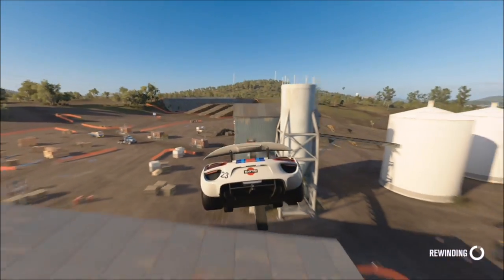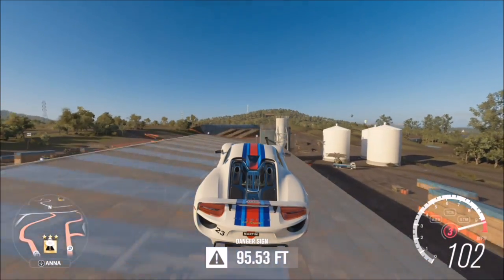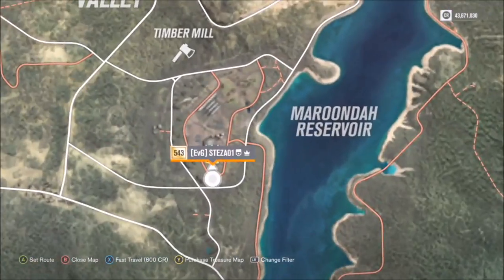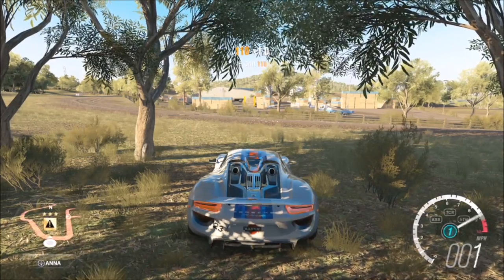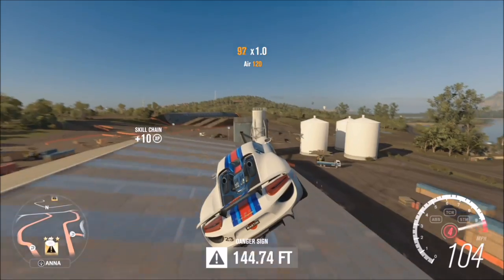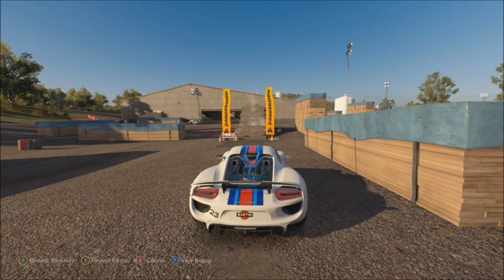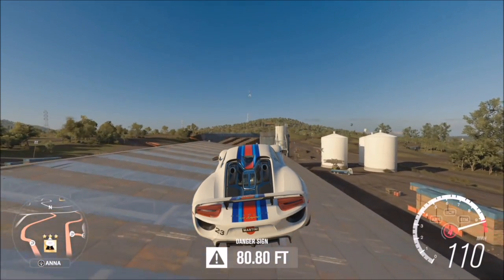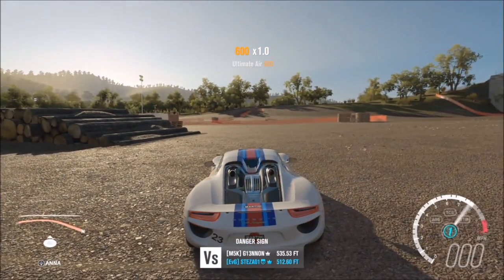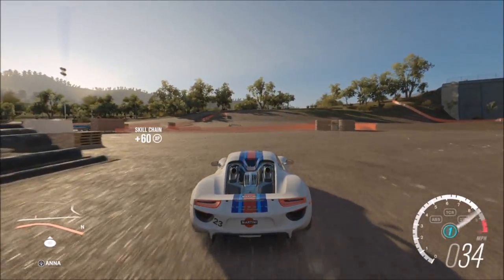Not everyone will get it first time. It does matter how you hit the ramp, and it probably matters what car you're in. I'm in my Porsche 918 Spyder because it's very quick and has great acceleration, which is key since you won't have a massive run-up. The danger sign is located between the trees — it's a straight shot. You want to get just over 100 mph. If you hit the ramp dead-on at a straight angle, you'll land straight. On this attempt I got over 500 feet — all you need is 450. With the rewind tool it took me about two minutes.